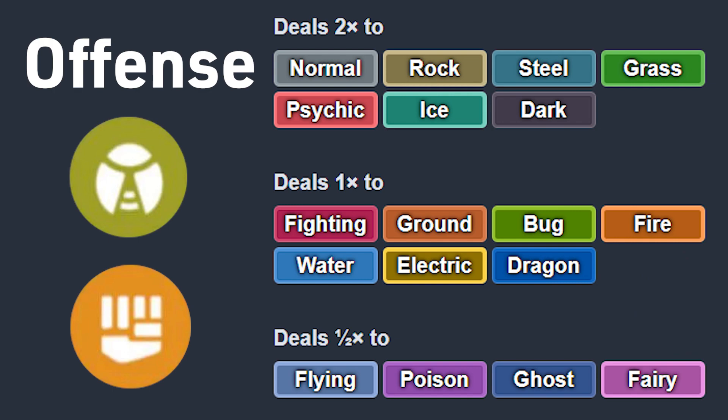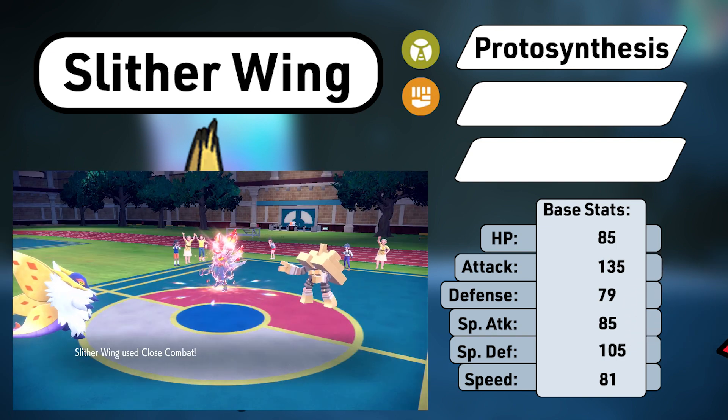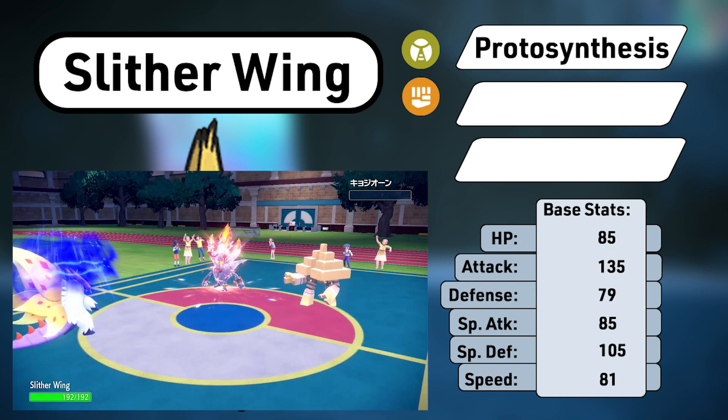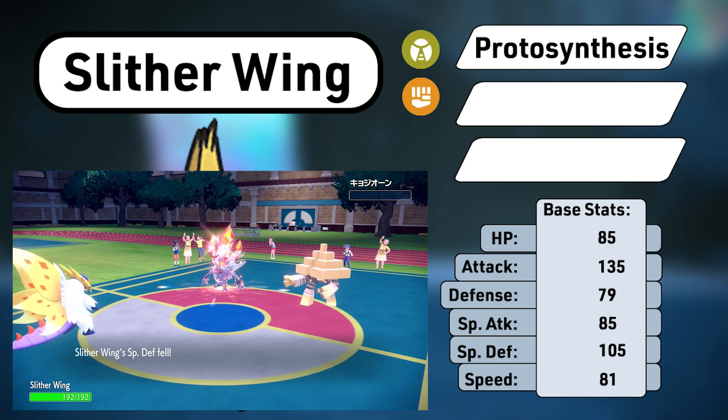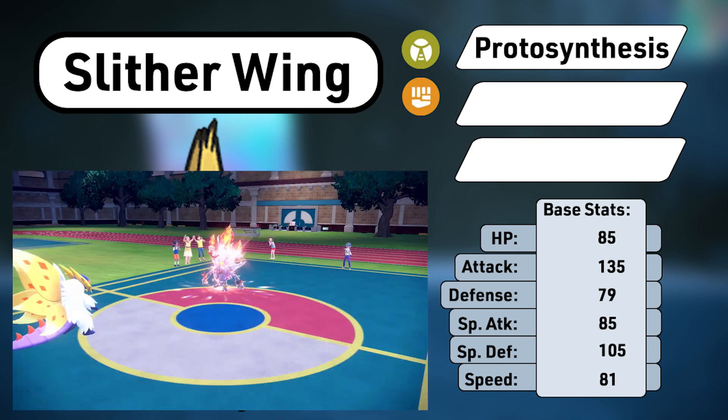Good thing Slitherwing has so many strong options. Defensively, Slitherwing's stats are middling, which is pretty good for something with 135 base Attack. 85 base HP and 79 base Defense are just high enough to be not squishy, but its higher 105 Special Defense means it can take special attacks much better. This medium bulk is one of the reasons Slitherwing is so tricky to pilot — you mess up one time by swapping into the wrong move, and Slitherwing loses enough HP that it's on its last legs before it can even start fighting.